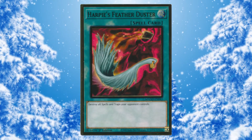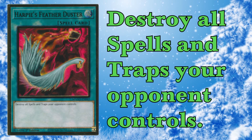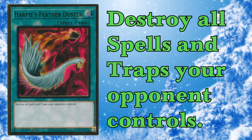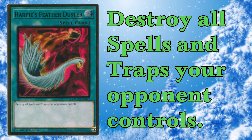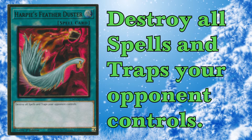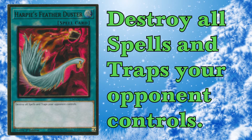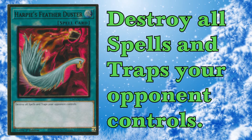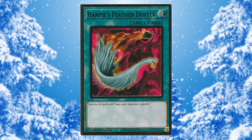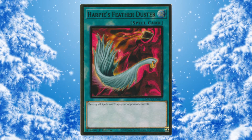Next up, the ultimate anti-Eldlich: Harpy's Feather Duster. It's at one, but this card is insane. Against Eldlich and other trap decks — which I take to be the third best archetype, like Sky Striker, trap tracks, Subterrors, all those — they just die to Feather Duster. It's a ridiculous card that just kills boards. Even against some decks you wouldn't expect, like Virtual World, Feather Duster is really good. Feather Duster is the ultimate side deck card, and that's why it gets really high on the list.